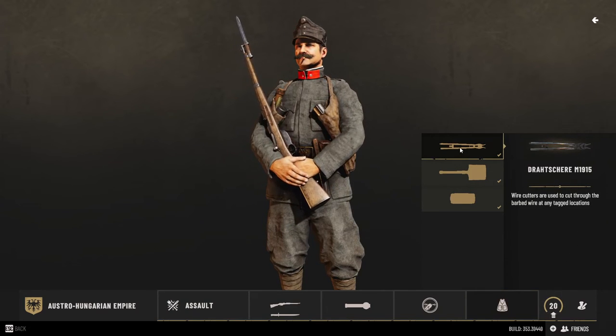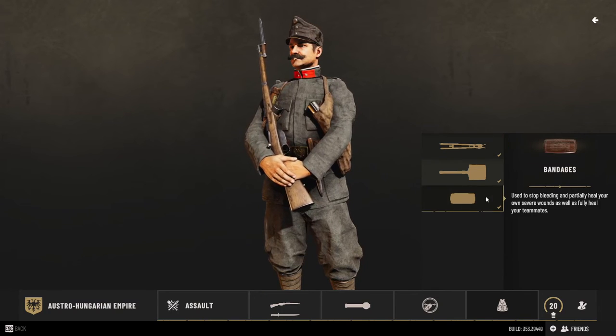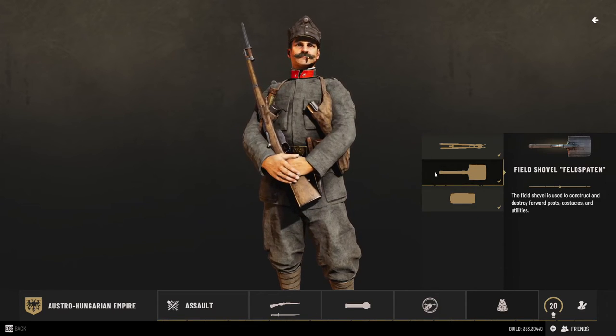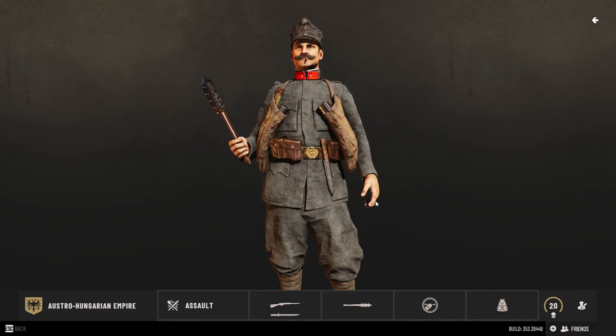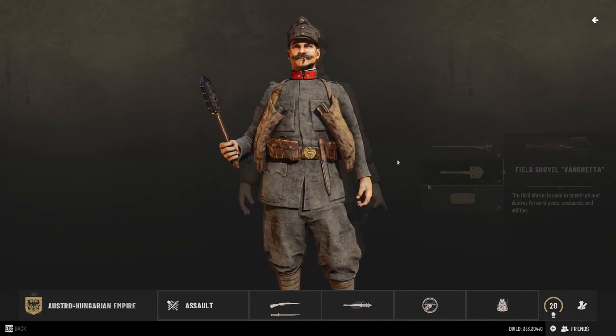Like any other class, it is equipped with wire cutters and bandages — use them to heal your teammates. Lastly, we get a shovel. This is the only class, besides the mountaineer, that gets a proper melee weapon, though you will have to complete some challenges first to unlock it.